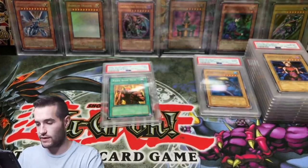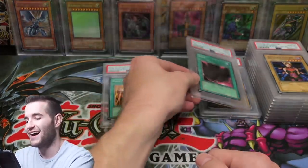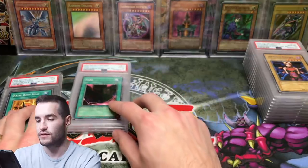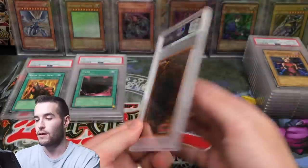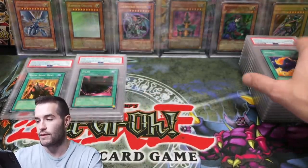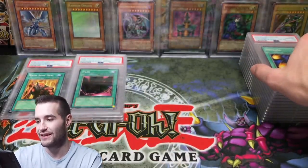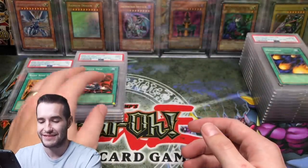Got a 9 on one — bummer, that's okay. The glare is really bad in this area. Tens are going over here. Gem Mint 10 on Sparks — love this! Hinotama 10 — wow, we are getting a lot of 10s. A 9 on Remove Trap.